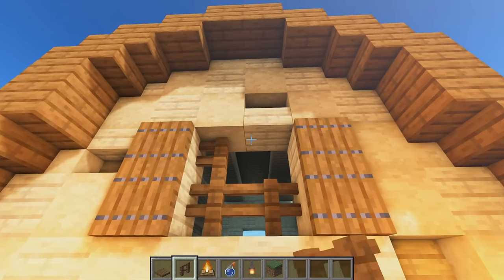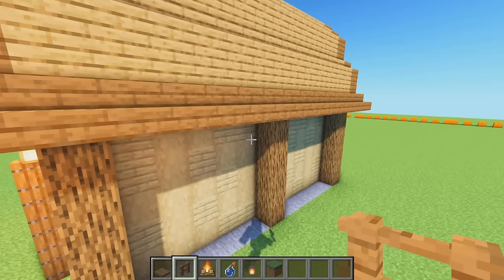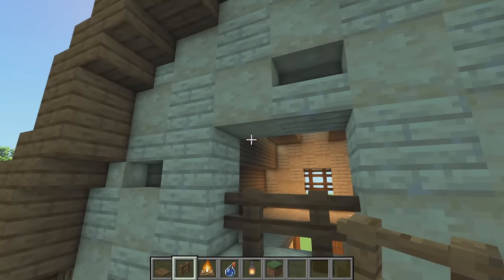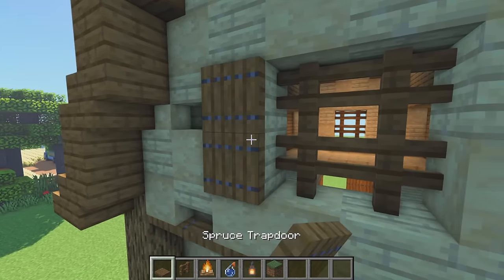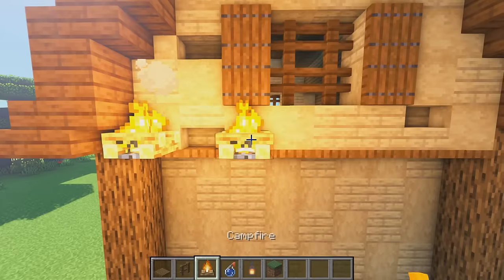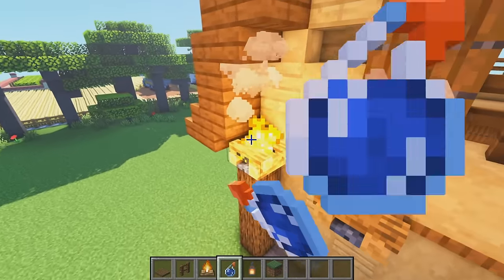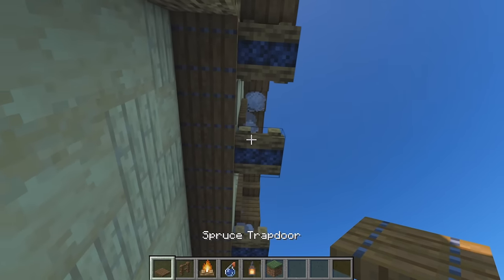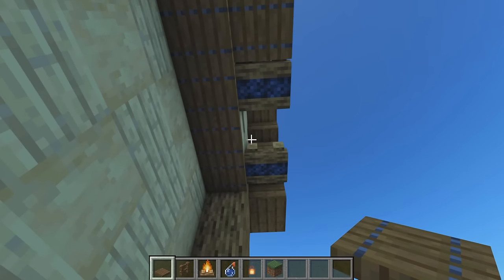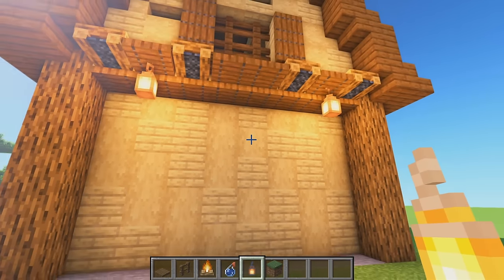Grab the spruce trapdoors and place them in between all the campfires. Then grab lanterns and hang these off the two side spruce trapdoors. Above the window do two spruce trapdoors either side, and with spruce wood fences place one, two, three and four in the middle. For the back, do everything the same but no door on the bottom - fill in with fences and do the trapdoors either side, then campfires one and two, extinguished.